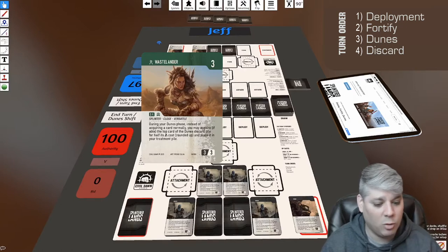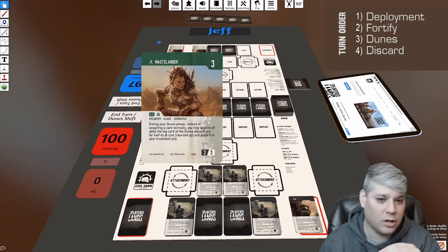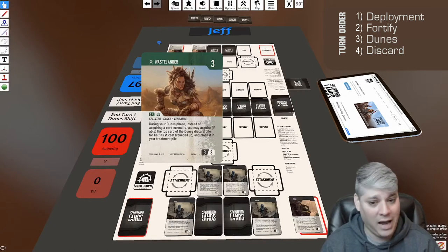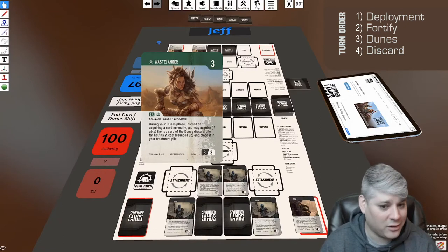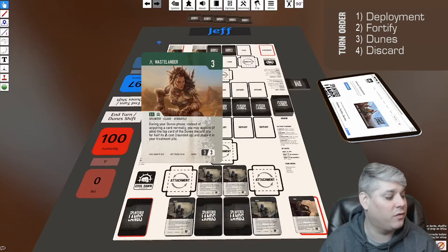Splinters are people kicked out into the wilderness with no previous faction affiliation — generally self-sufficient. In the upper right is a big number three: that's the authority cost to convince this Wastelander to join my side. There's also a smaller number three slightly lower and left — that's their faction synergy. If I had three Splinters in either defense or attack, I can trigger their faction synergy, which are powerful abilities that significantly change the nature of that turn.